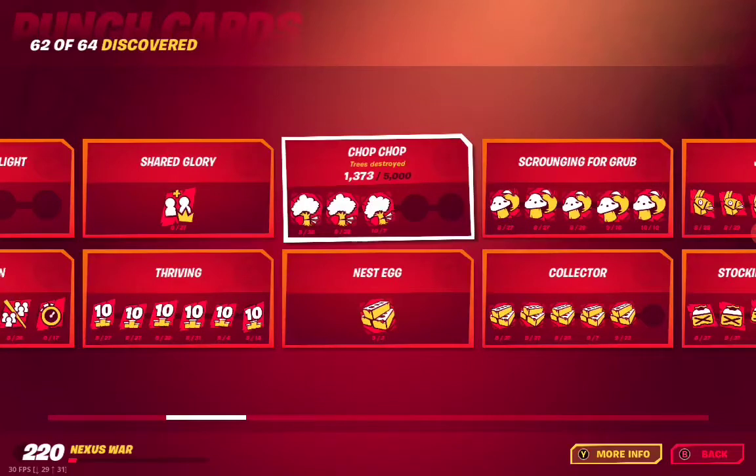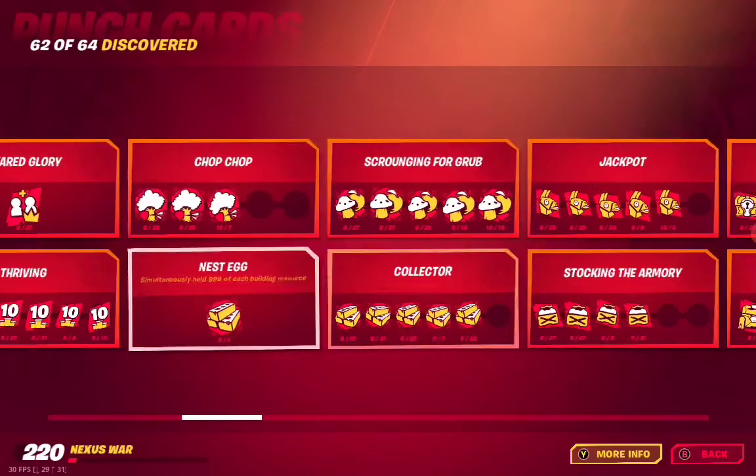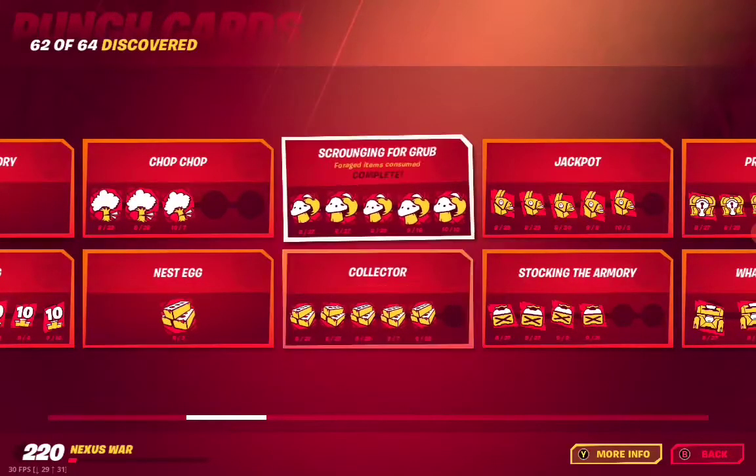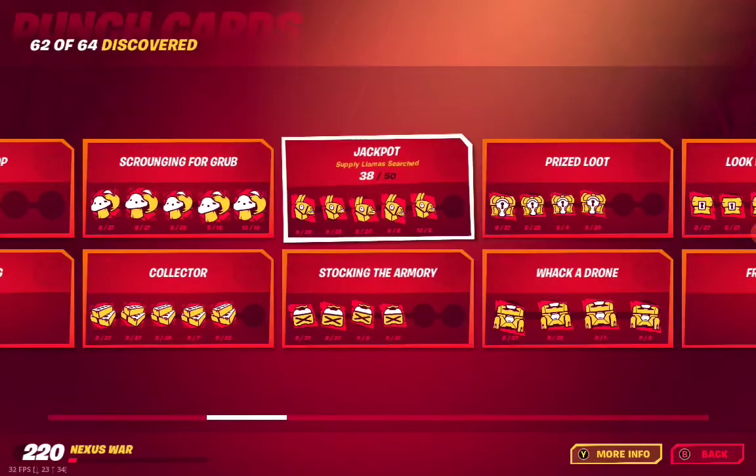B01 Chop Chop — trees destroyed. B02 Nest Egg — simultaneously held 999 of each building resource. B03 Scrounging for Grub — foraged items consumed. B04 Collector — building materials harvested.